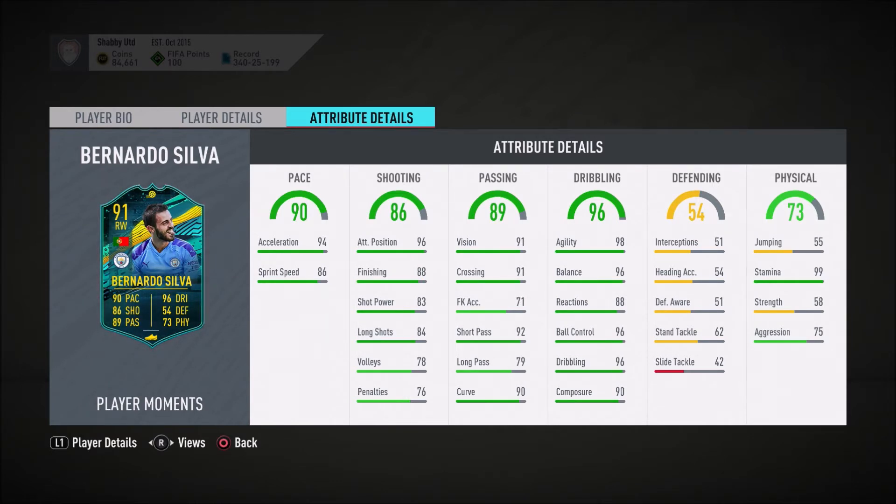Sprint speed is not as high, only at 86, so he might get caught by some of the quicker defenders, but he should be okay. Stamina of 99 is absolutely incredible. Great attacking positioning as well, so he should always be in the right place for the right pass.